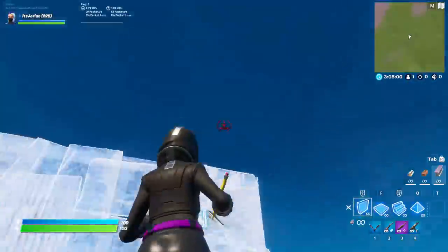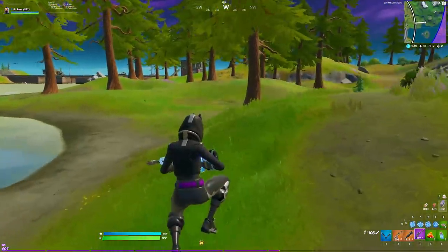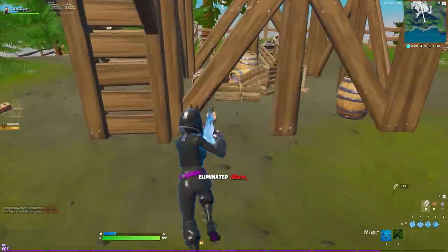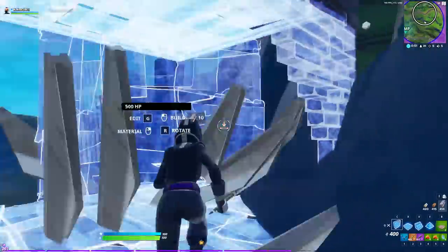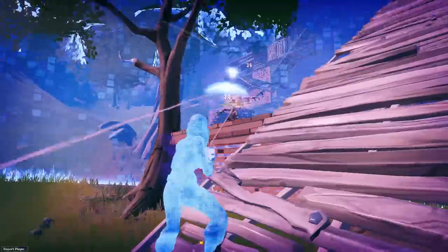All in all, the 2x1 strat is genius. Yes, it does take an extra 60 total builds, which isn't something you should ignore. Still, I personally think it's more than worth it during the mid-game. Not only will you get your mats replenished if you get a kill, but you also won't die as easily. So anytime you find yourself on the defensive and getting pushed in the mid-game, build a 2x1 to win the fight.